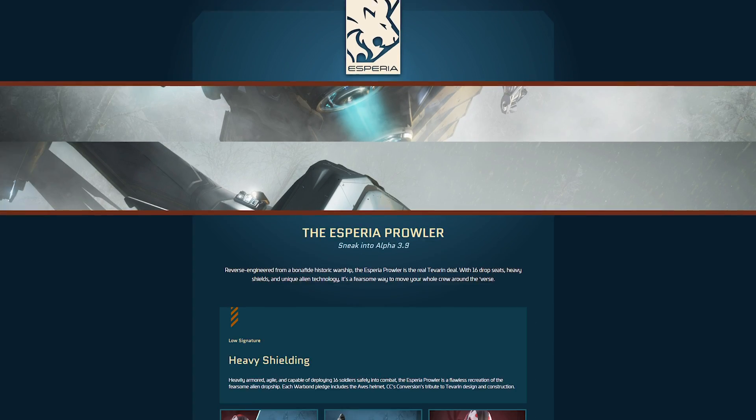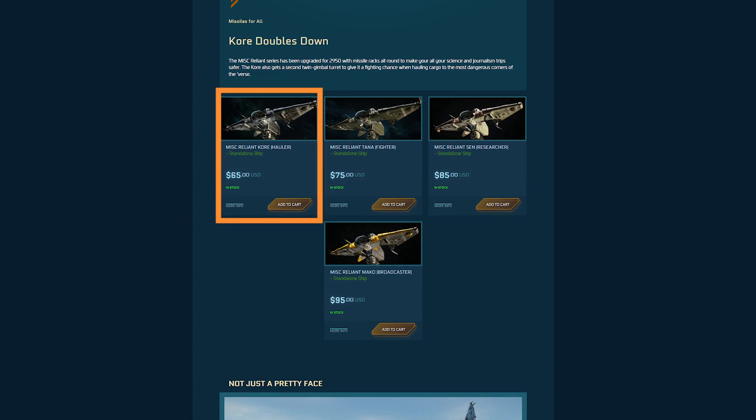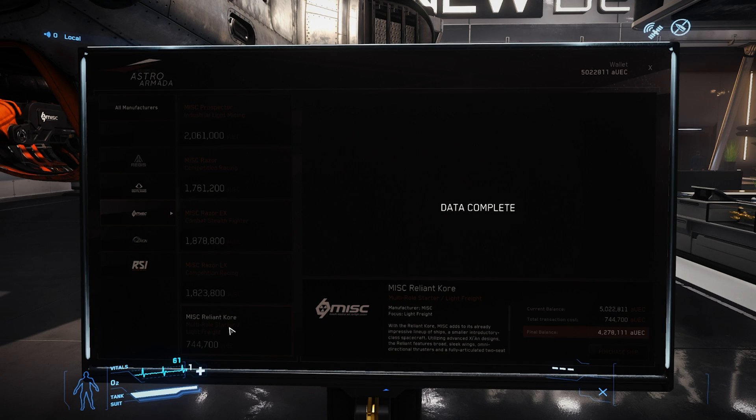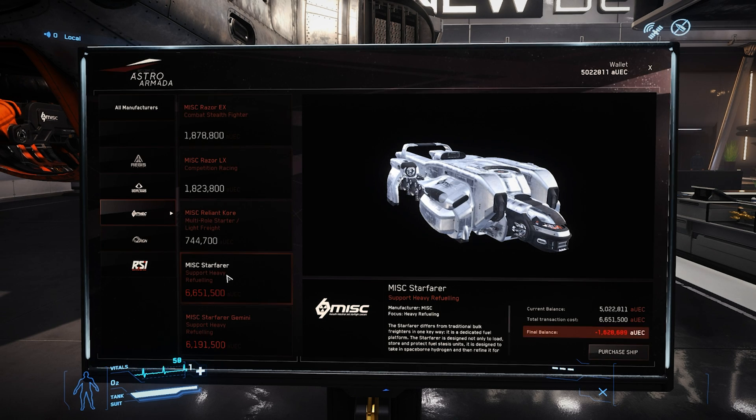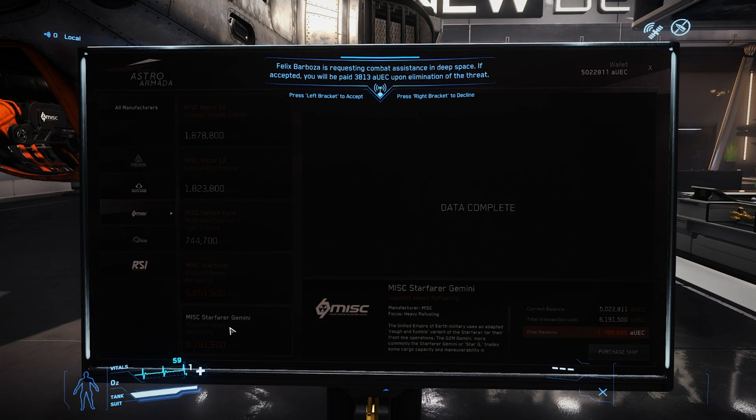As of today, the Core is available for sale and upgrade on the Pledge Store for $65. The Core is available for sale at Lorville's New Deal for around 750 Alpha UEC. However, it is not available for rent. Now that you know a little bit more about the Reliant Core, let's take a tour.